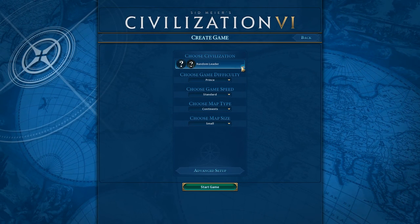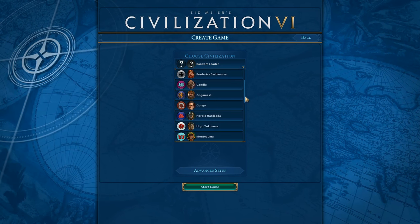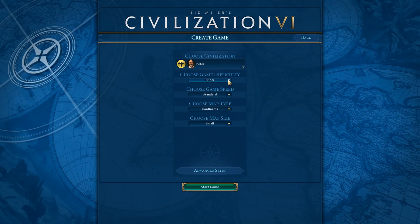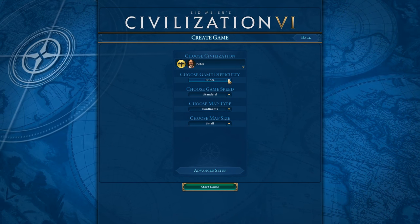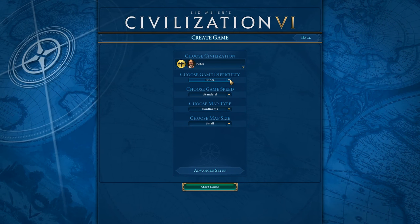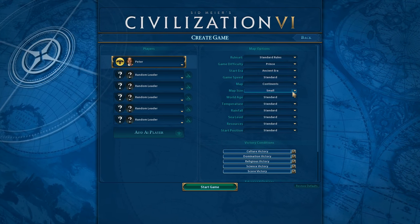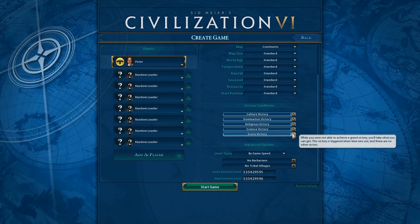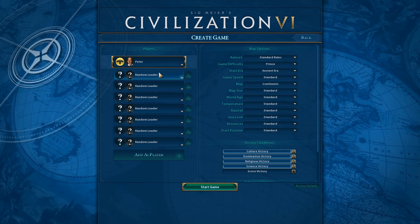We're going to create a game. I've played a very little just to make sure I kind of knew what I was doing. Those of you who've been following the channel know that I have been following along with the Civilization VI press. I am not a layman when it comes to this game, but we're all new to playing it to a certain extent. We want a standard map size, we want to turn off score victory, and I think that's it. So this is the same game we set up in Russian Sunset.